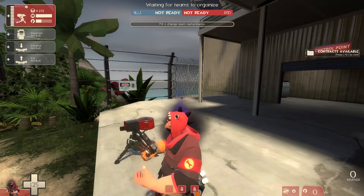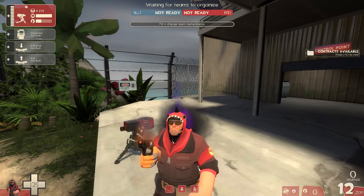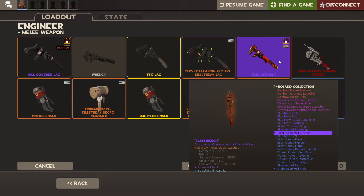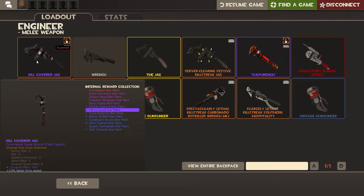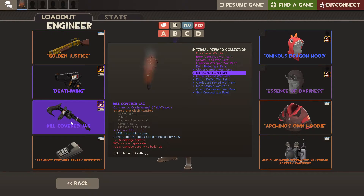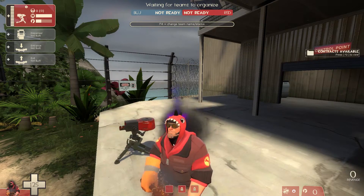This just changes everything, because now if I have to hold a defense I just go back to my stock wrench. And if I have to be a bit aggressive — basically what I would use the Gunslinger for — but I don't have an unusual strange Gunslinger because they don't allow that, I'd use the Jag here. Just perfect.